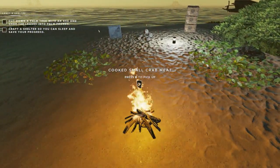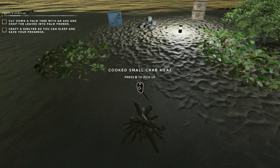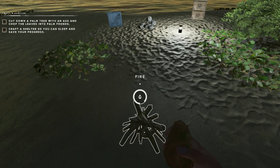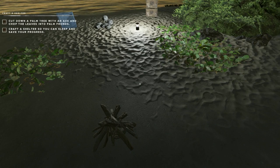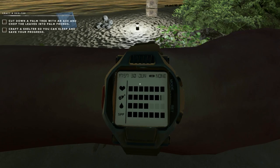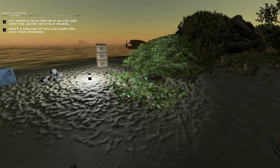That says cooked small crab meat, so we'll hold E to conserve our fuel and grab it. We can actually stand and eat it, so we're almost full now. Next, we do need to get a water still going.